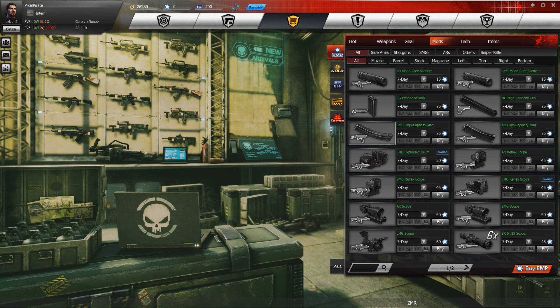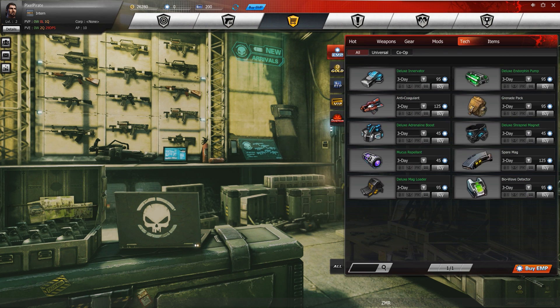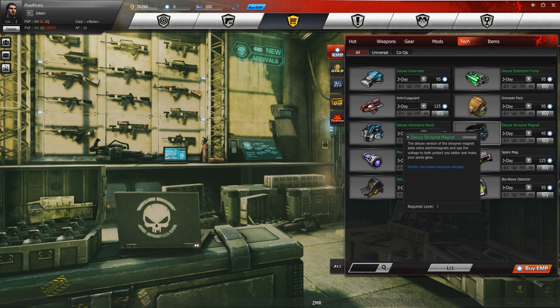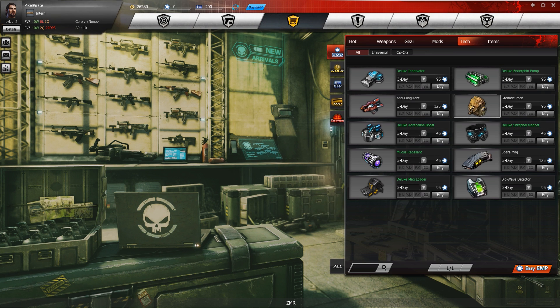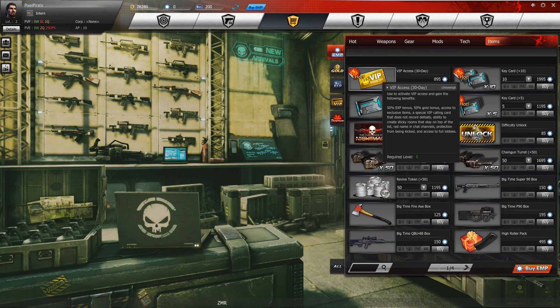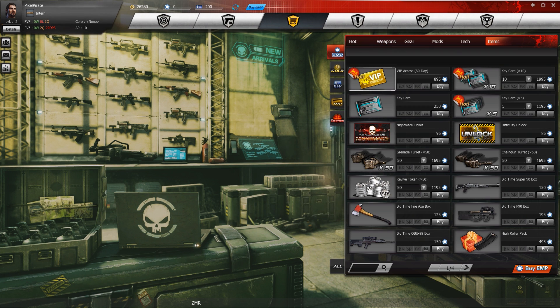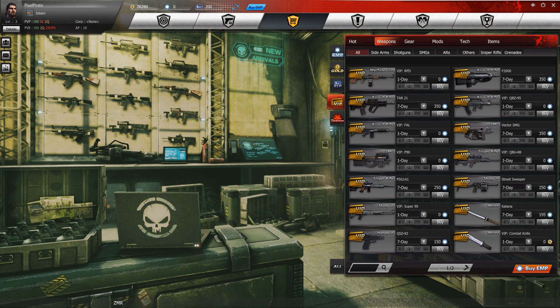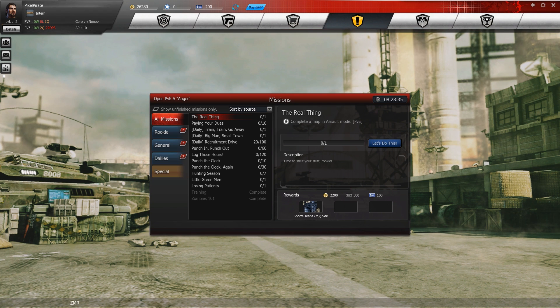You can buy all the mods in the store as well. There's also tech — for example, an adrenaline boost that makes you very strong, and a shrapnel magnet that protects you better. Then there are actual items like VIP access, which gives you various benefits around the game, plus VIP guns and gear as well — something to consider.